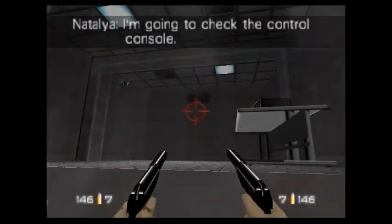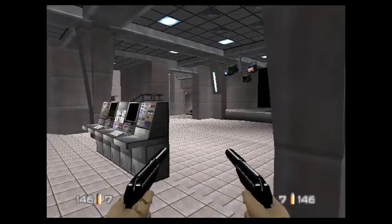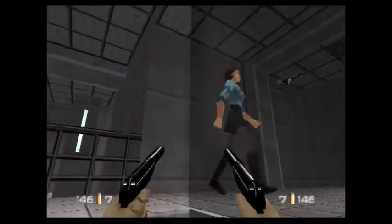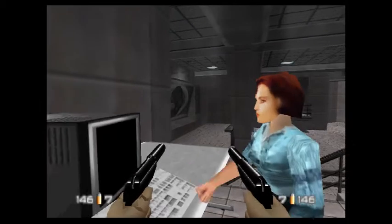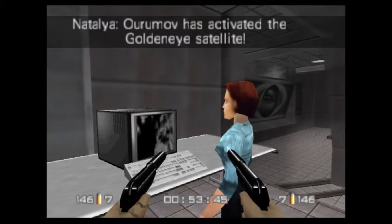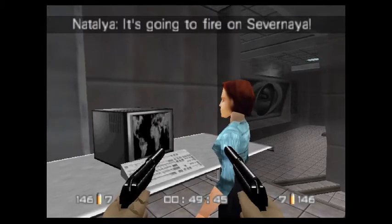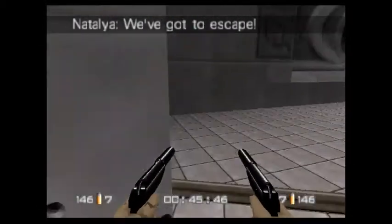Natalya's going to go over to that computer there, so make sure you don't destroy it. You can destroy every other computer here if you want, but don't destroy this one. Natalya — oh, there's a timer. Ormov has activated the GoldenEye satellite. It's going to fire on Severnaya. We've got to escape.